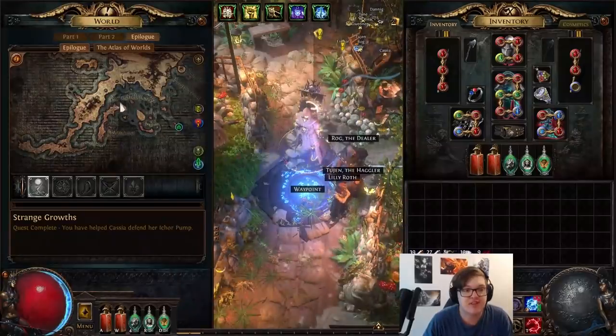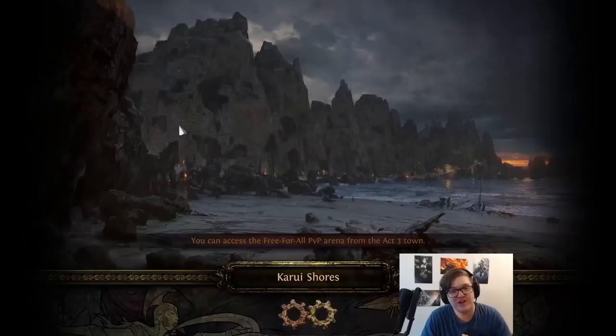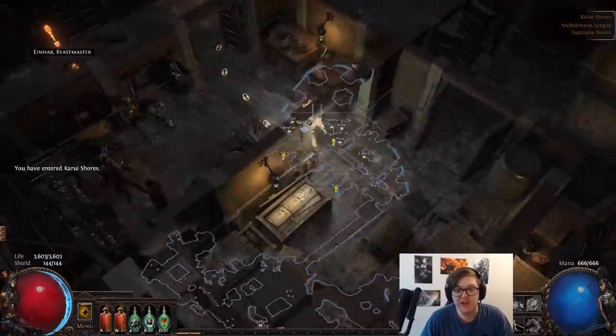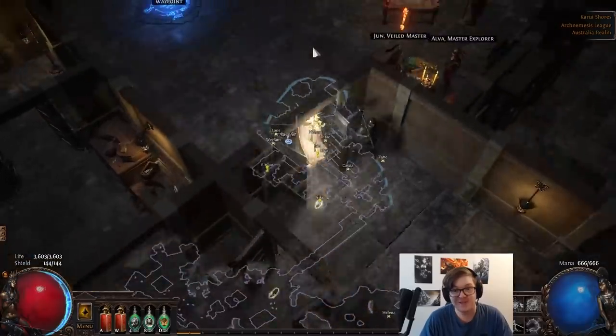Once you complete the story, you're going to be asked to come over to the Karui Shores. It's pretty hard to figure out where to go there, but I'll give you guys a quick tip. You're going to spawn over here with Helena — come down all the way around here, left, up, and then come up through the tunnel. You don't need to worry about going over here.